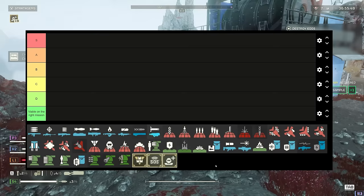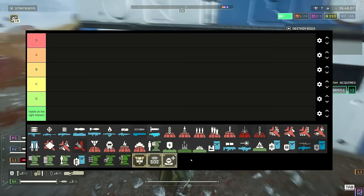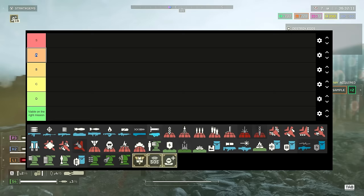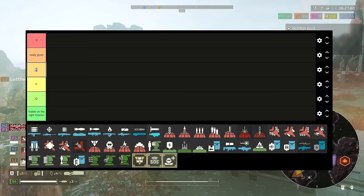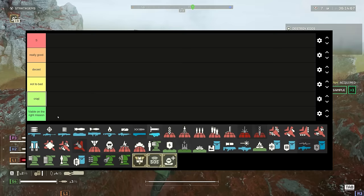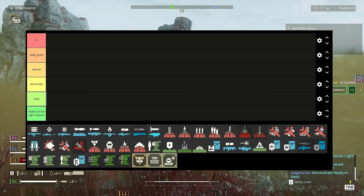This is the definitive tier list of the absolute best stratagems in Helldivers 2. Obviously, ladies and gentlemen, disclaimer at the top of this video: use whatever the hell you like, that's the point of the game. But what I'm going to do in this video is break down the stratagems that actually get you the most value, especially as you go through the harder difficulties, so 7 and above. We'll rank them: S tier being the best, A being really good, B being decent, C not too bad, and D being crap — and viable on the right mission.